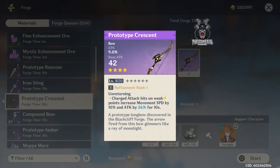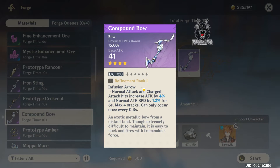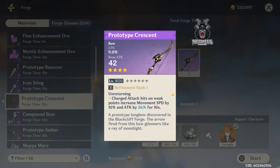I feel like the Prototype Crescent is a very good bow for Ganyu compared to the Compound Bow. The Compound Bow builds her for more of an auto attack role — more physical damage — so you'd need a physical damage goblet and build around that. That could be really strong, but I'm not going to go that route because I want to use her charge attacks. Her kit is really based around that awesome charge attack and the bloom effect that comes out of it. So the Prototype Crescent is definitely the one I'll be refining for her.